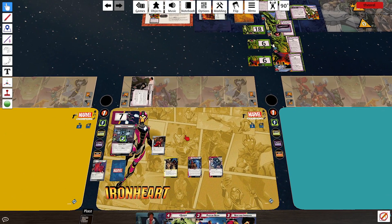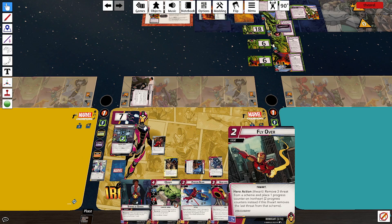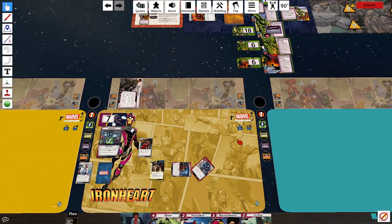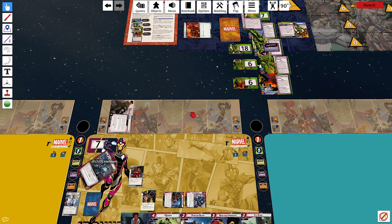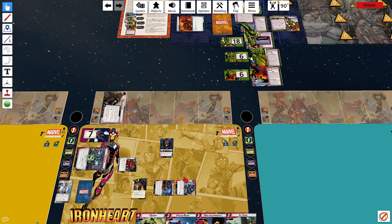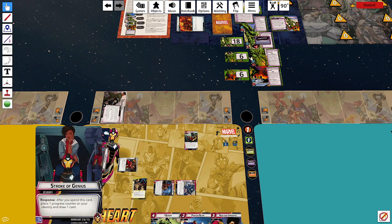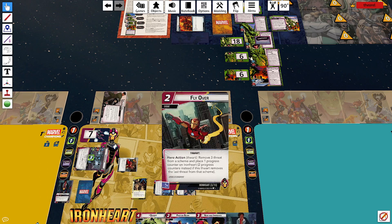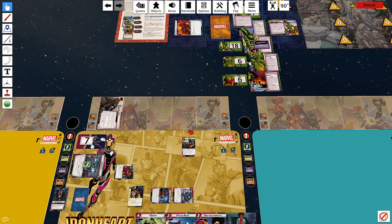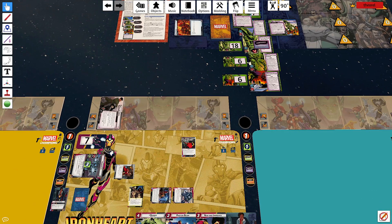Tony Stark — what do we got? Finally got a Flyover. Propulsion Jets removes the threat. Exhaust Ironheart, remove a threat. Spend one, two — Flyover. After I spend this card I get a progress and draw a card. Flyover removes three threat from the scheme — one, two, three. Two progress if this thwart removes the last threat from that scheme.